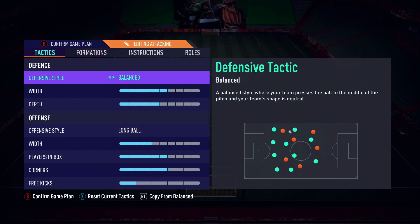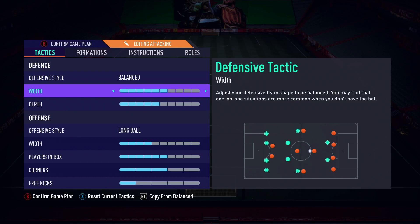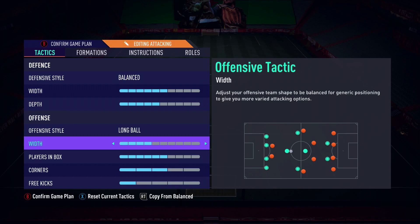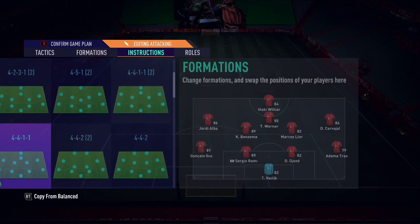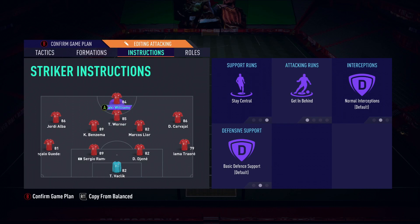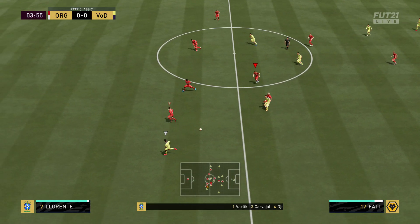For defensive style I've gone for balanced - I don't like to press. The width I've gone for around six on the defensive style, just to cover the wings, which is a crucial part we'll see later. I've gone for long ball on the offensive, a little bit narrow on offense, which is really important. The fullbacks are on stay back while attacking and overlap. The two midfielders, Llorente and Benzema, are both on balance, just covering center. The wide players cut inside and get in behind, and Verner and Inaki Williams are on stay central and get in behind.